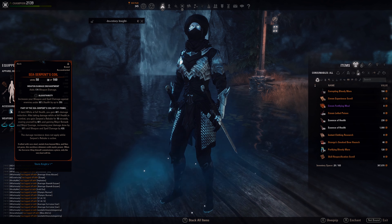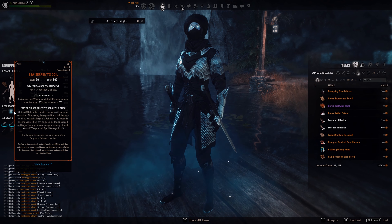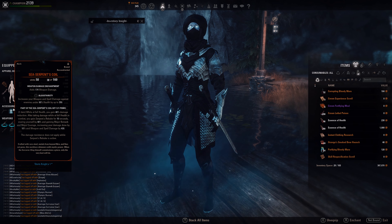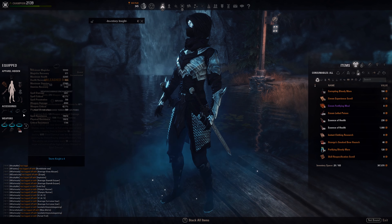The mythic we're using is the Sea Serpent's Coil with Bloodthirsty, just to help a bit with the execute phase. Infused is still fine if you don't want to reconstruct into Bloodthirsty. That covers the gear.